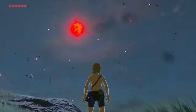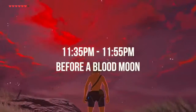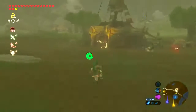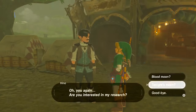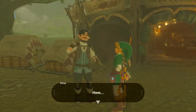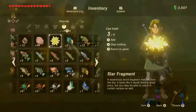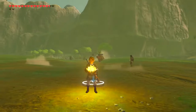One way to guarantee a critical cook is to cook between 11:30 p.m. and 11:55 p.m. right before a blood moon. You can talk to the guy at the Dueling Peaks stable to find out if a blood moon is going to happen that night. A full cycle is eight in-game days and a blood moon is randomly selected from those full moons. You can also guarantee a critical cook by adding a star fragment or a dragon's body part, but that takes up a cooking slot.